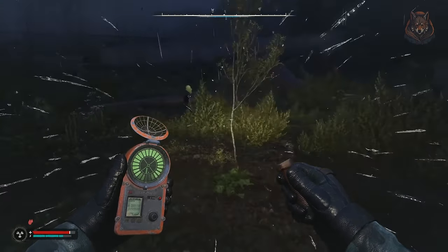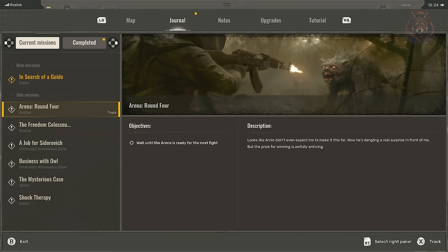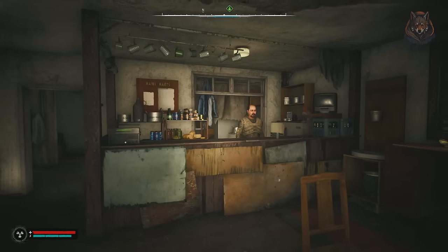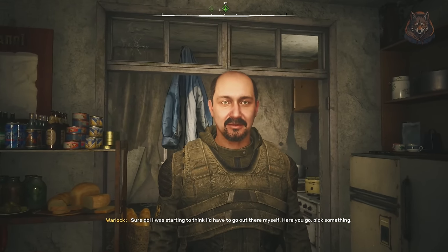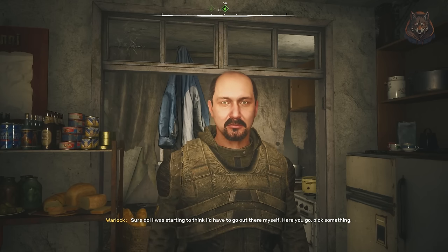Find and upgrade your anomaly scanner as soon as you can, as it makes finding artifacts easier and quicker. Focus on completing side missions early on, as they often provide some of the best cash rewards and are a steady income without requiring the excessive risk of main missions. If you need cash quick, speak with any of the barkeepers in settlements — they usually have jobs like killing bandits or dogs that you can do quickly and multiple times for quick cash.